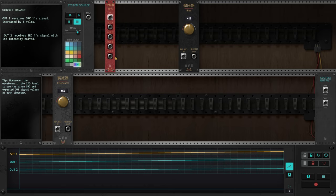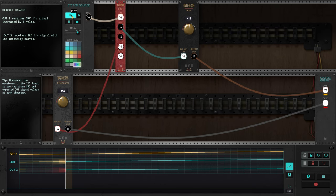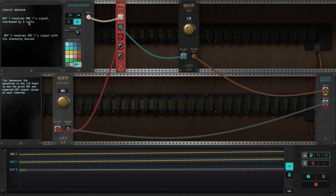We have the source. Let's try connecting things. Something is not good. Looking at the objectives: output 1 receives source 1's signal increased by 5 volts. I think that's done — output 1 is okay. Output 2 receives source 1's signal with its intensity halved — the attenuator worked.